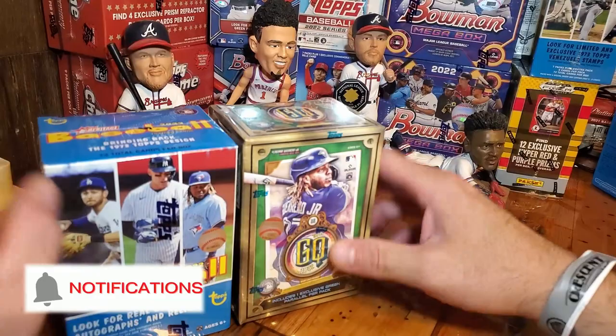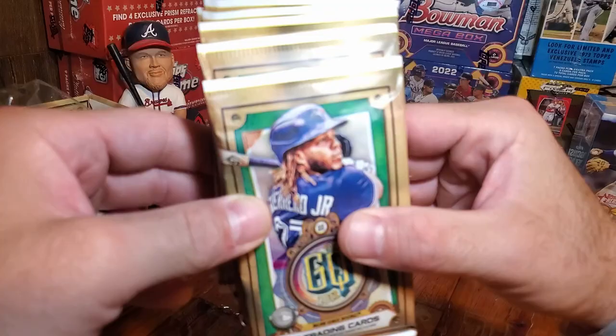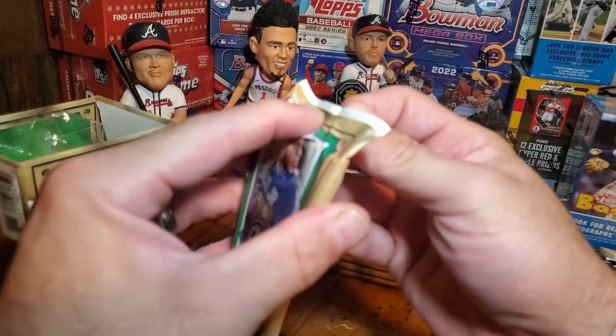Alright, here we go. We're getting a couple of blaster boxes. Looking for short prints, looking for rookies, looking for anything that's kind of exciting. We'll start with the Gypsy Queen. Alright, we got our packs here — one, two, three, four, five, six, seven packs. Looking for green inserts for every pack and maybe hit something cool.